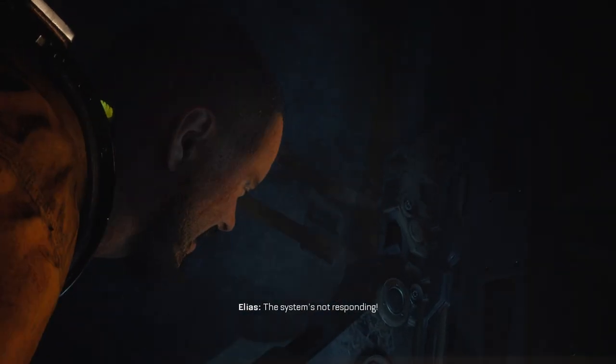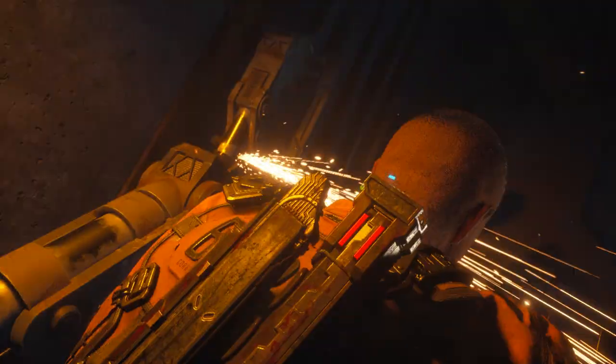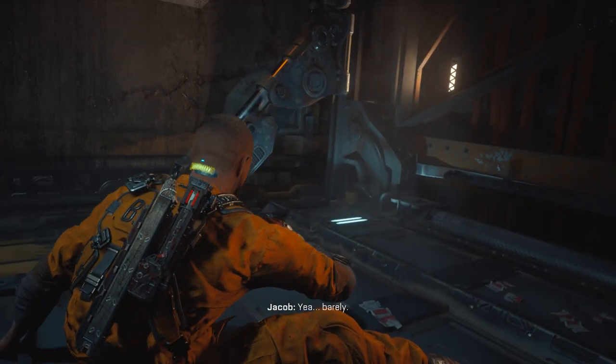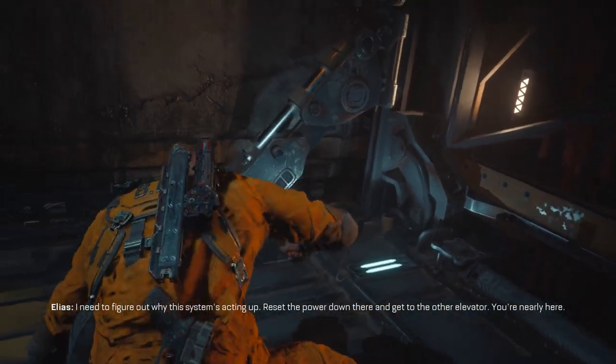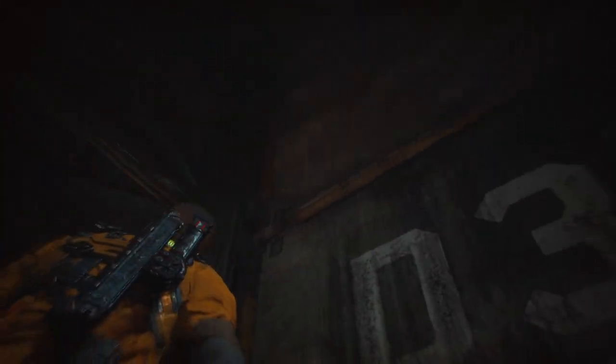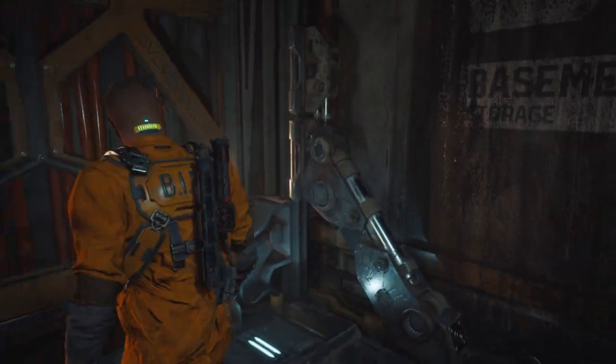Stop the cab, stop it! The system's not responding, you've got to do it manually. What? How? Just jam something into the brake - hurry! Jam it! Come on you son of a bitch. Also, how deep is this thing? These elevator shafts do not have - you know - maintenance ladders. That is kind of weird. What do they do - float up there when they need to perform maintenance?